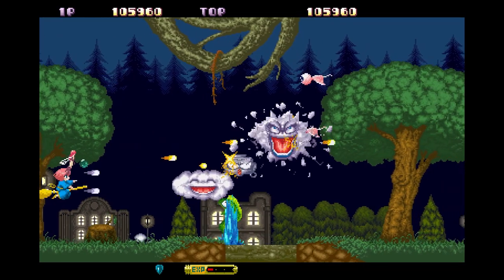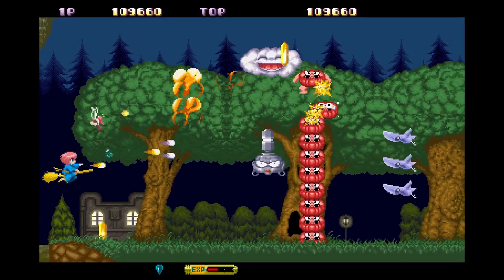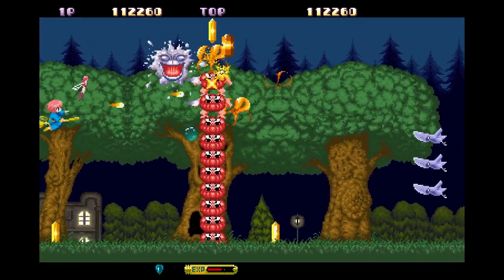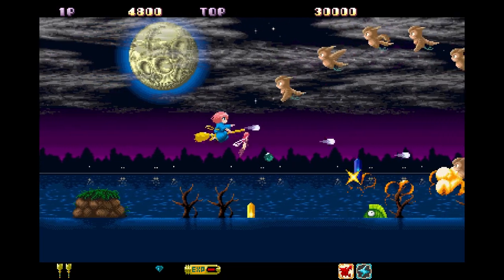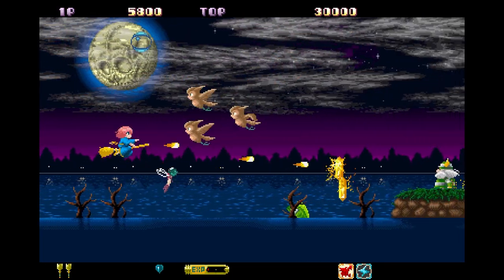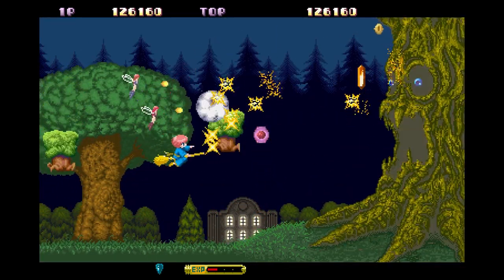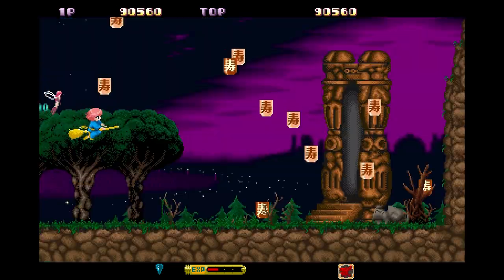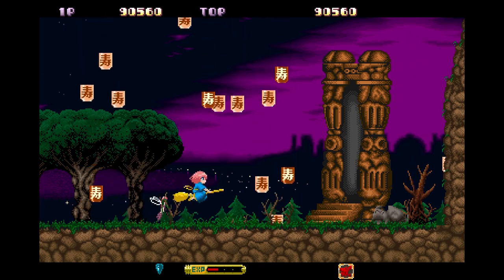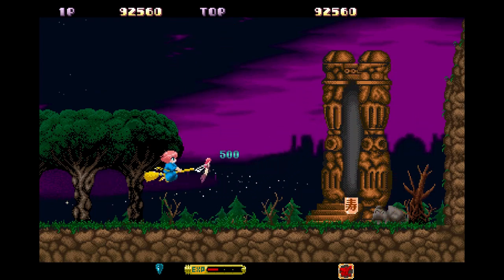The Sharp X68000 is a legendary home computer in Japan, arguably the birthright of the visual novel genre. So having this version of Cotton Fantastic Night Dreams is pretty cool. It plays differently from the reboot game, and players might find the on-screen presentation to be a little less crazy and manageable. The main challenge with the classic version is that the crystals don't hover in the air as they do in the reboot — instead, they need to be constantly shot at to remain airborne. Visually, the classic version holds up quite nicely and is a great example of how the X68000 was once the cutting edge of 2D graphics on home systems.